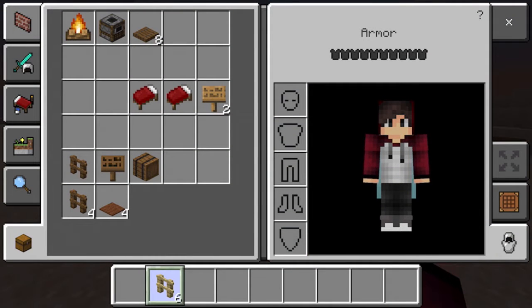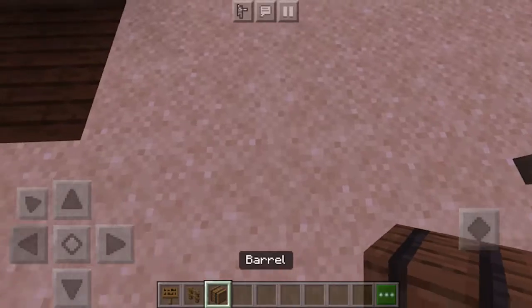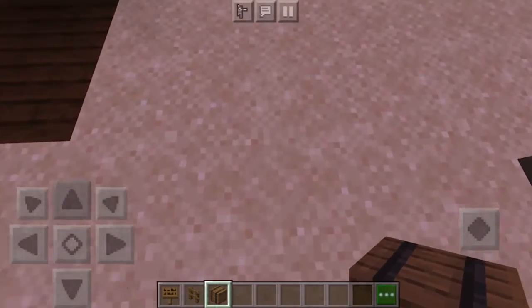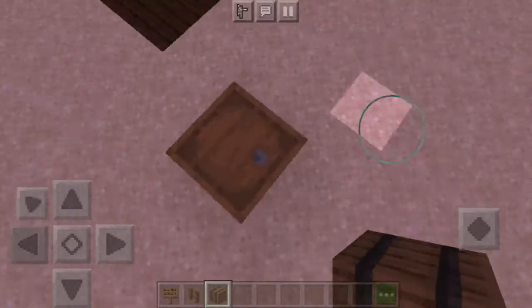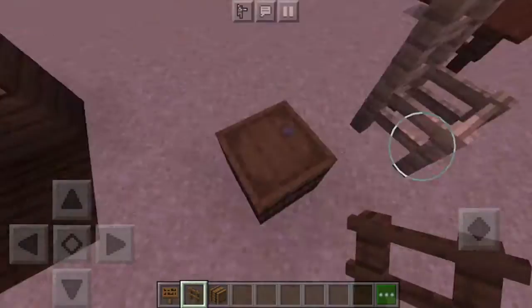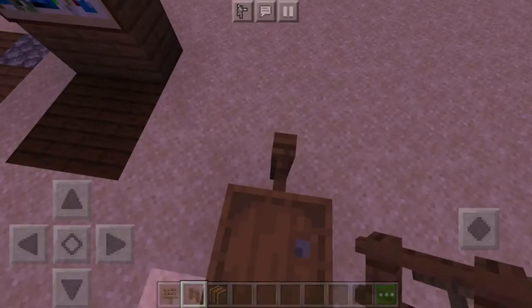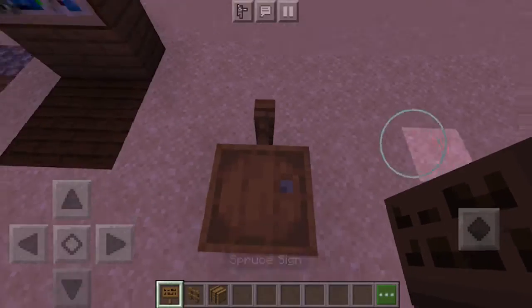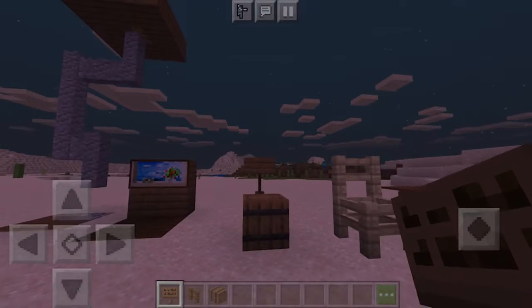For this one you're going to need one spruce sign, one spruce fence, and a single barrel. You want to place the barrel facing upwards so the little opening is facing up toward the sky. Then place down the spruce fence on top of the barrel, and then place the spruce sign on top of that.